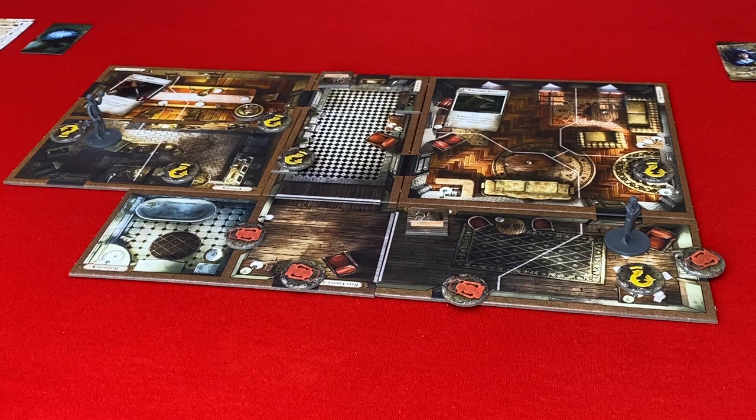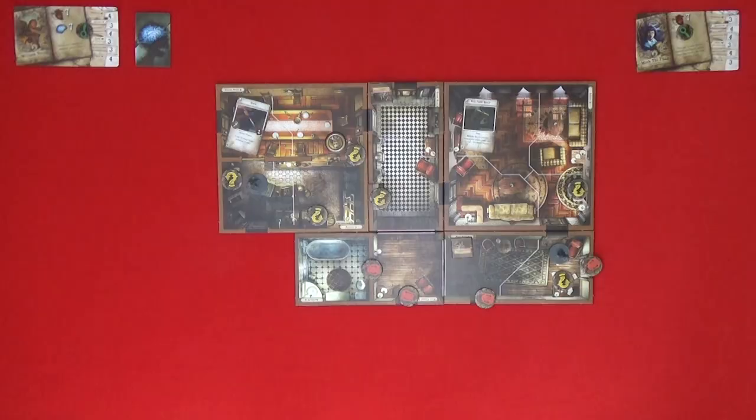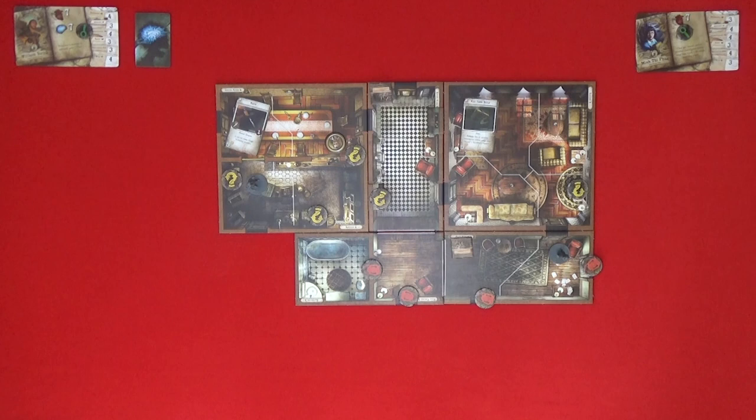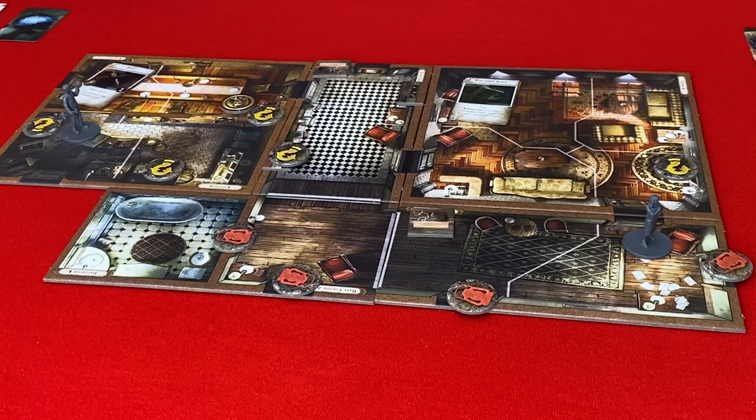The eldritch words take on a life of their own as you speak them, reshaping your mind with new understanding. The lights flicker and you hear a whisper: 'Power comes with a price.' Gain the Wither spell. As the spell takes effect, the victim's body withers and mummifies. My second action — I think I should explore further. I'll explore this room. A weathered door stands at the end of the hall. You hear bizarre noises from the other side. When you try the handle, the door is locked. A keyhole sits beneath the brass door handle. You're not able to explore in there — you still have one action.